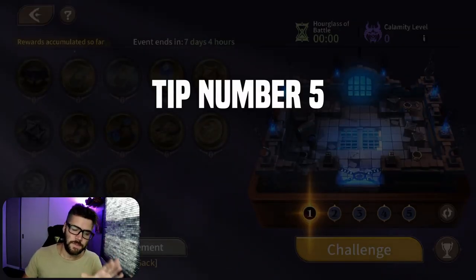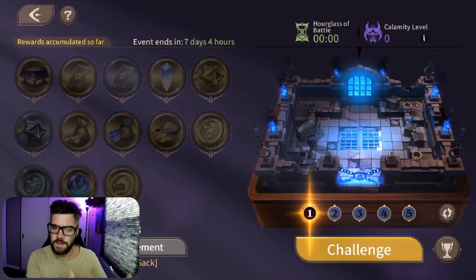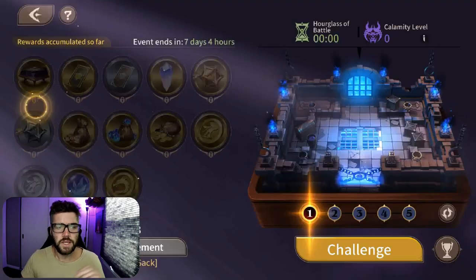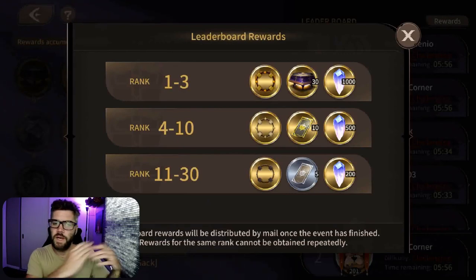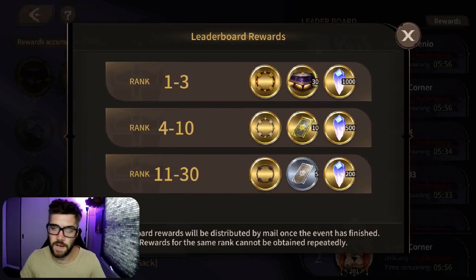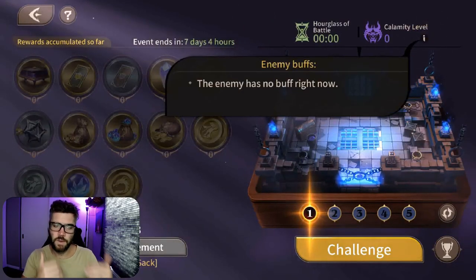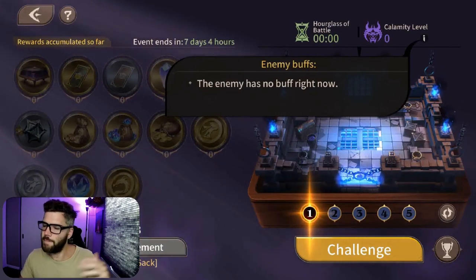Finally, tip number five: understanding the calamity level. Each increased difficulty — normal, hard, and challenging — has harder calamity debuffs. Remember challenging is needed in order to try and place on the leaderboards. The leaderboard rewards have improved: before they only gave a frame, but now there's real incentive. First to second place gets an extra 30 chest of lights plus 1000 shards; ranking 4 to 10 gets 10 faction summons plus 500 shards; ranking 11 to 30 gets 5 regular summons plus 200 shards. The calamity level debuffs are important because they'll dictate how you approach the final boss, which at the time of recording is Fair, based off those two setups I mentioned in tip number three.